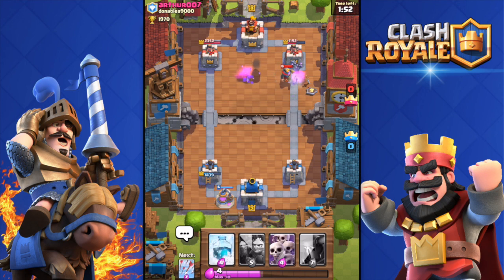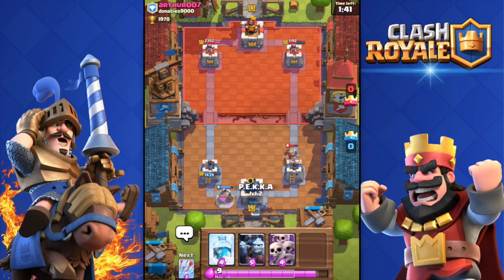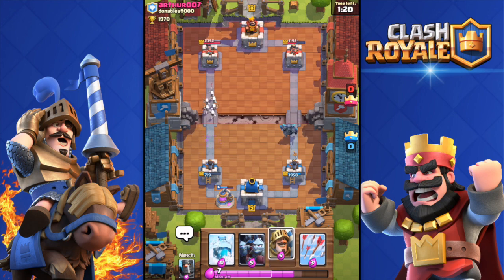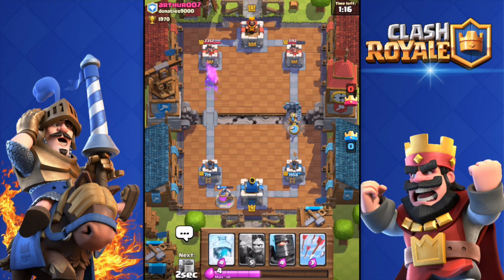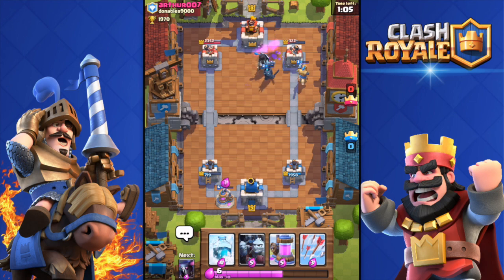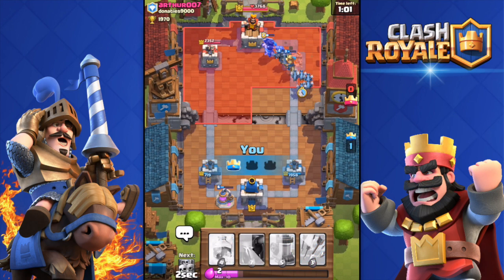Dark Prince going in — he didn't get a hit from the tower, that's good. Elixir Collector is down and pushing with the PEKKA. He's pushing our left tower with Goblins and a Hog Rider. Double Prince and PEKKA — our combo is right there. You want the PEKKA to go in front and tank all the damage. Our Prince is hitting that tower — he's gonna get it. Let's go for the three-crown!